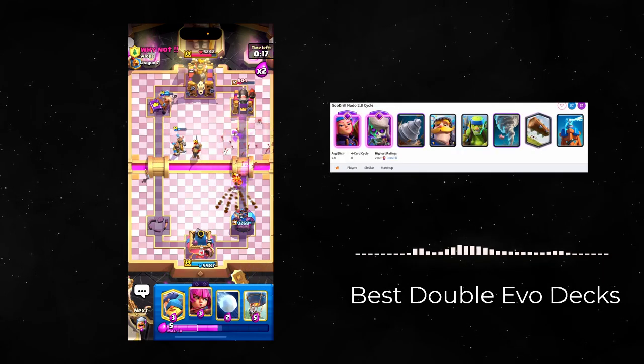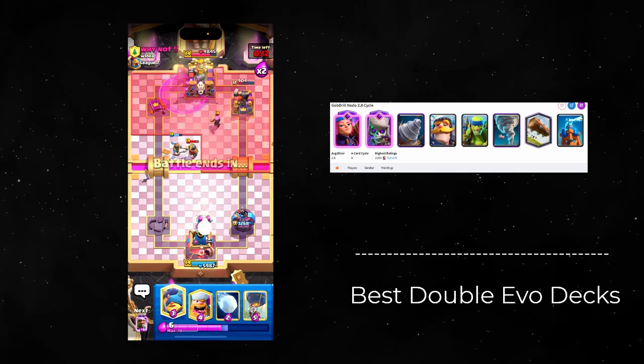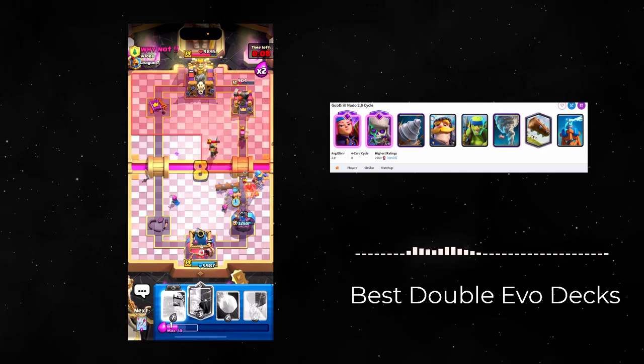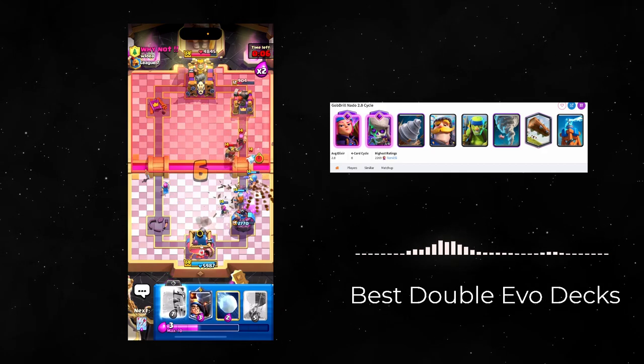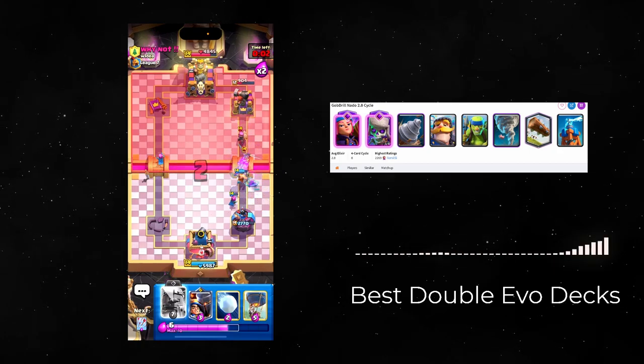Finally, the Firecracker and Evil Skellies. Some good decks to pair with this are chip damage decks. You can cycle these two cards really easily allowing you to play your Miner, Goblin Drill, Graveyard — you name it. Firecracker is great for defense. Evil Skellies as well is cheap and effective.